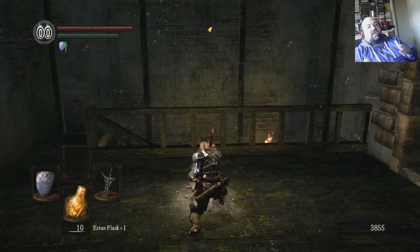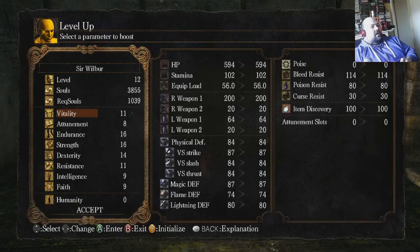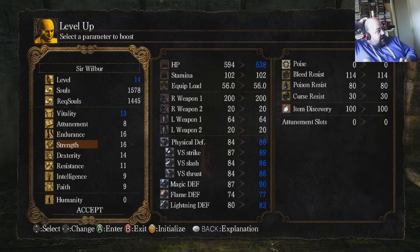Now let's kindle this. Like I said, we're going to be in this area quite a lot. Right, level up — get that vitality. Three levels. We'll put two in there and Dexterity, we'll put that one.